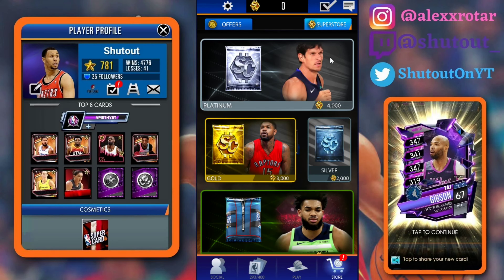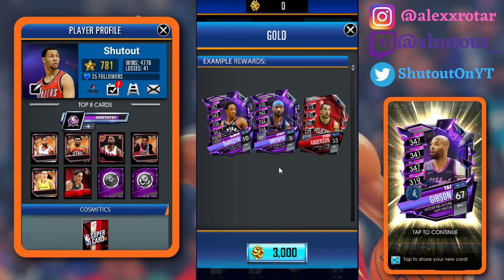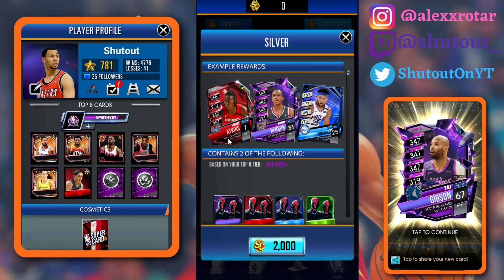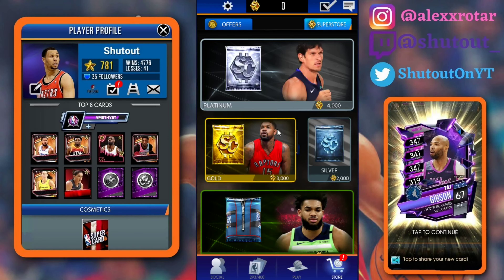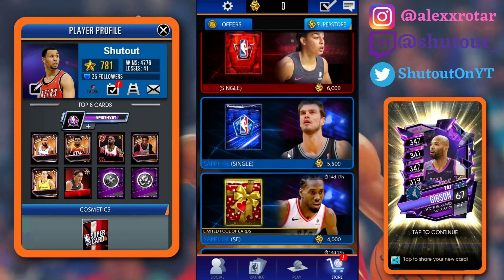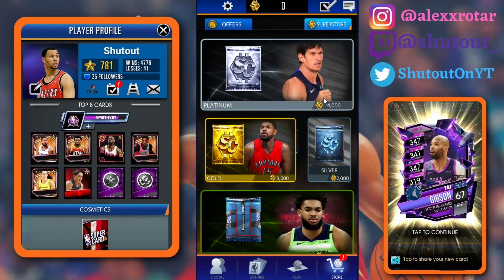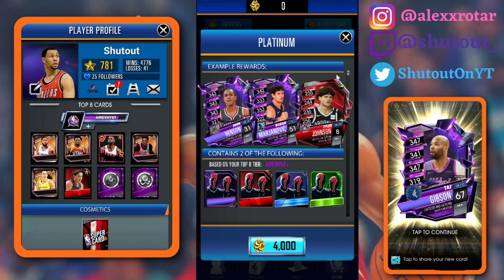In the Superstore, we got platinum packs, which guarantees you two Emerald to Amethyst players. They have not revealed the odds on this yet. The gold one is gold to Amethyst, two cards, and then it's the same for silver, but I'd assume the odds are a little bit lower. I'd probably open platinum packs right now — these platinum packs are pretty much just the quest packs, but a little bit worse.